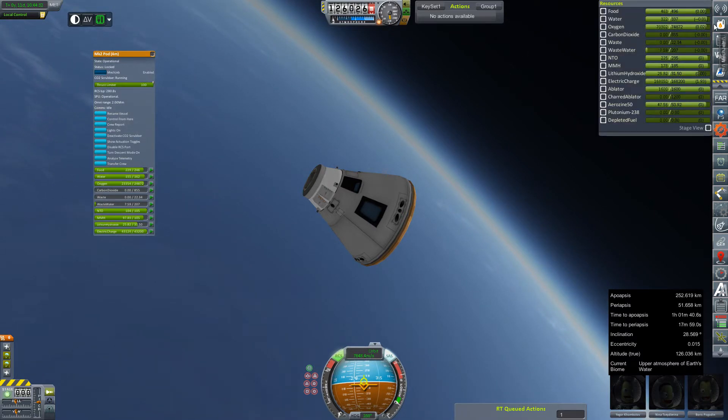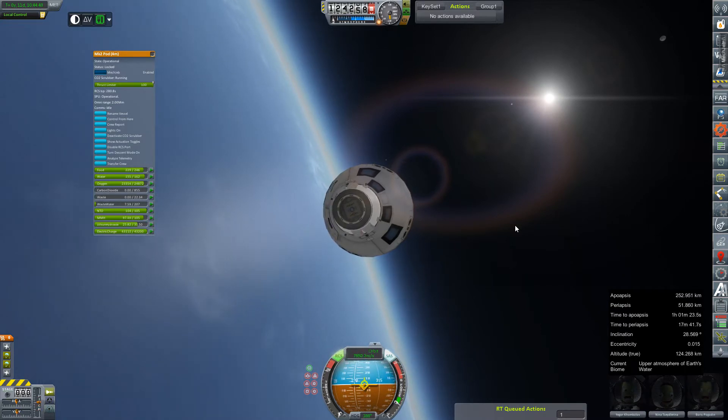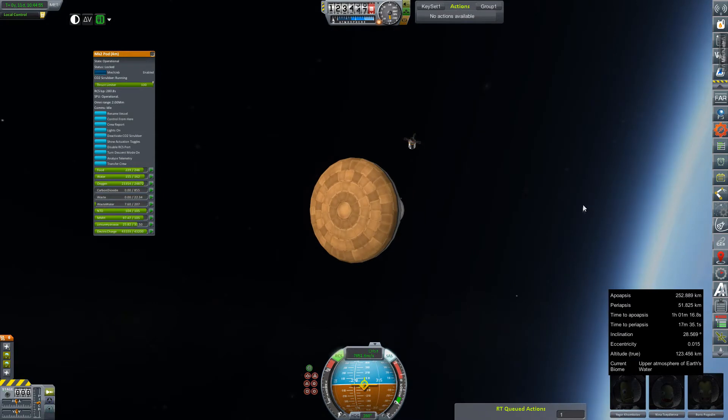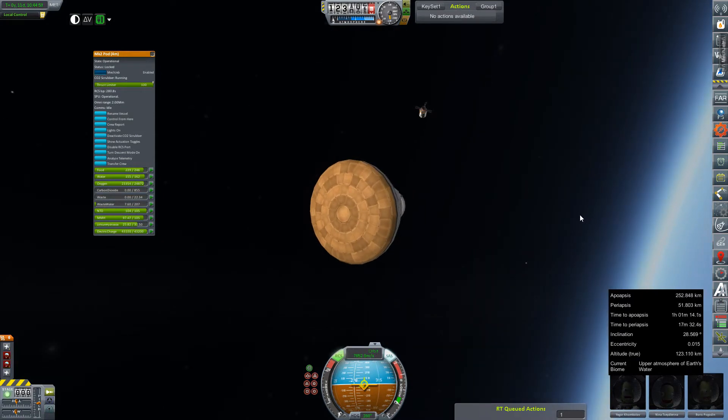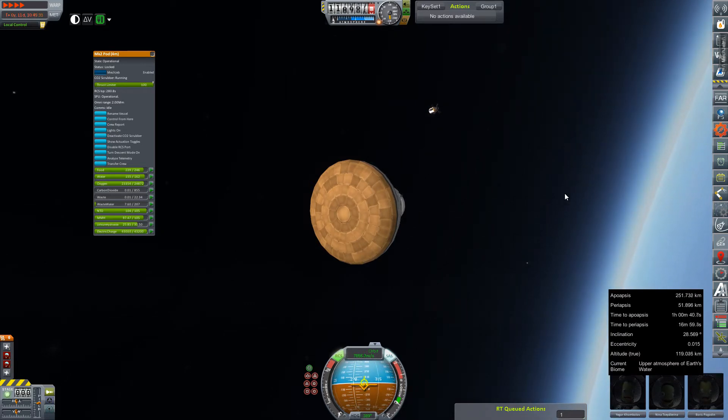What's our electric charge look like? We've got plenty — a drain of 1.93, and lots and lots of battery power to get us through. Let's adjust this angle just a bit — we're coming in a little shallow per my tastes. But I know that when this is coming back from Mars, it will be coming in very hot. And hopefully we'll get a nice view of our service module exploding into the upper atmosphere. That's always fun.